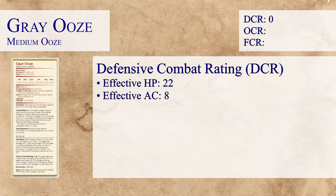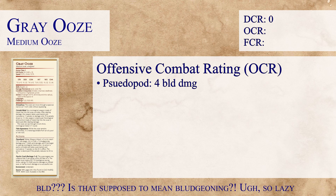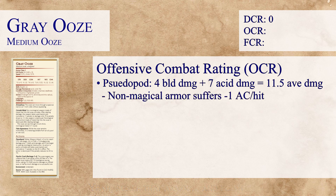Now let's take a look at the OCR. Our Grey Ooze only has one attack — unless we're looking at the variant, which I'll cover in a moment. The only attack the normal Grey Ooze has is Pseudopod, which does an average of 4 damage from its 1d6 plus 1 die roll. On top of that, the Grey Ooze gets bonus damage of 7 from 2d6 acid damage. Additionally, if the Pseudopod hits, any non-magical armor takes a negative 1 penalty to total AC per hit. Because this damage targets the armor class rather than the target directly, we don't have to take it into effect for the overall CR rating.